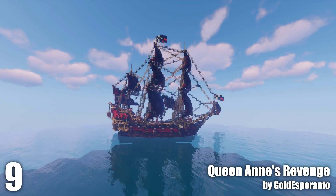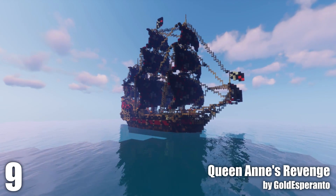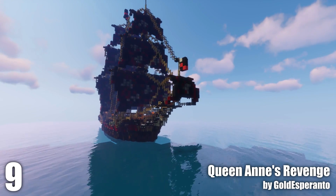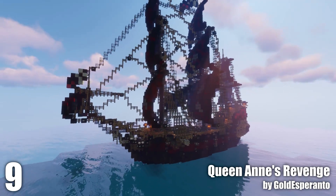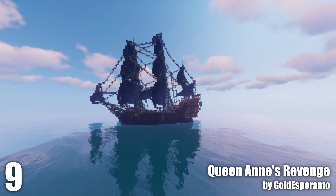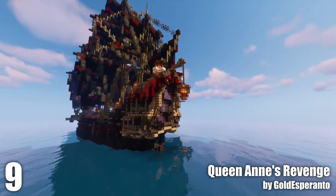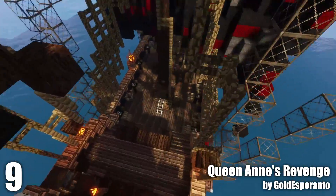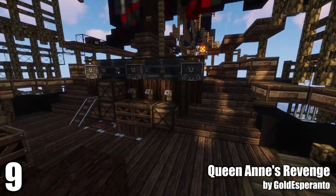Number nine: Queen Anne's Revenge by Gold Esperanto. This is a very nice ship. He's made quite a few ships — very nice ships — and I've chosen this one because I think it's the most popular one that he's made. It is very nicely colored and very well detailed. He's actually included his own custom textures for the ship, which makes it look even better. You can see on the deck a lot of detail and some of his custom textures up close.